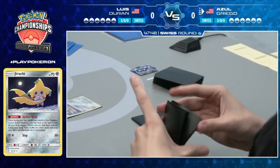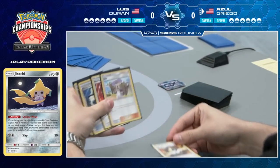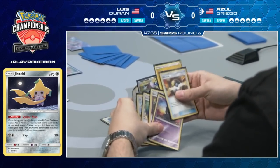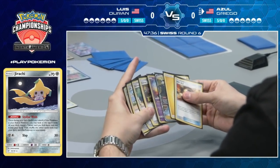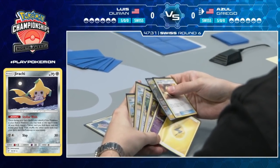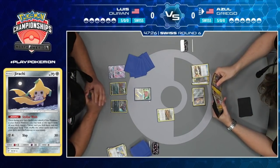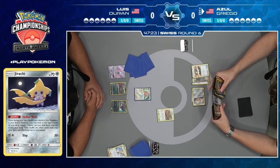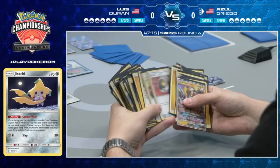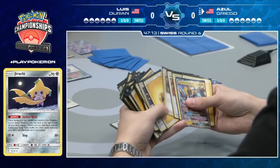He's going to start things off with a Stellar Wish from that Jirachi, considering playing a few cards in hand first, just thinking through his turn. Ends up finding an Ultra Ball off the Stellar Wish over the Nest Ball, only because he's looking to probably Lily this turn. Tapu Koko, while a good attacker, usually your opponent's not going to play into Tapu Thunder GX — especially a player like Luis who immediately gets that Grimer and says, I know what's going on.